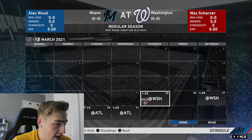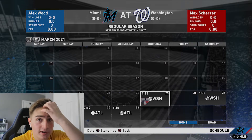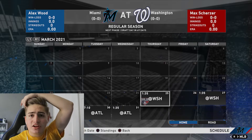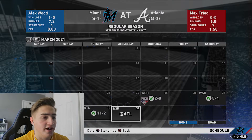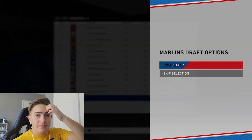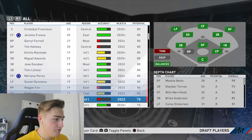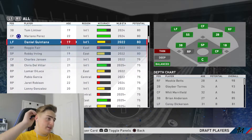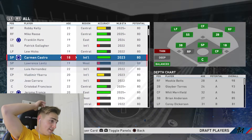I'm gonna sim to the draft because I think we have a decent spot since we didn't finish with a winning record. We got 13th in the draft - lucky number 13. We got a decent amount of blue chips, like three. Looking at the scouts, they're all focusing on pitching like closers, but I need fielders, infielders, and starting pitchers, not closers.